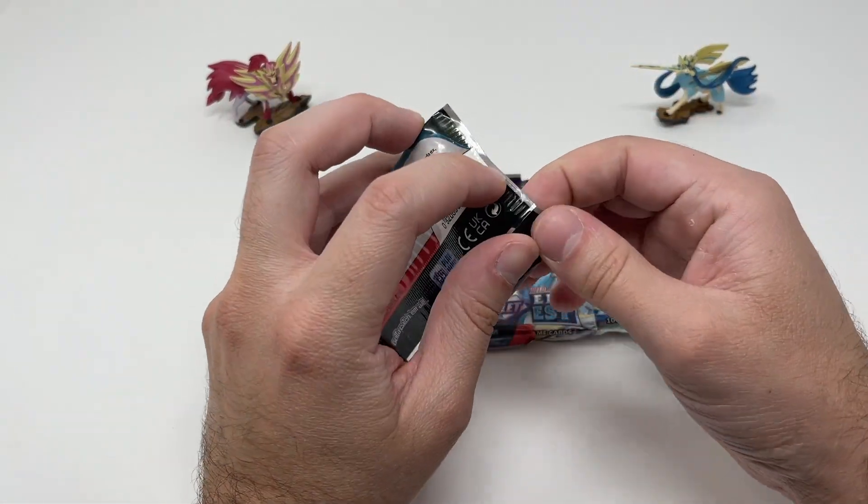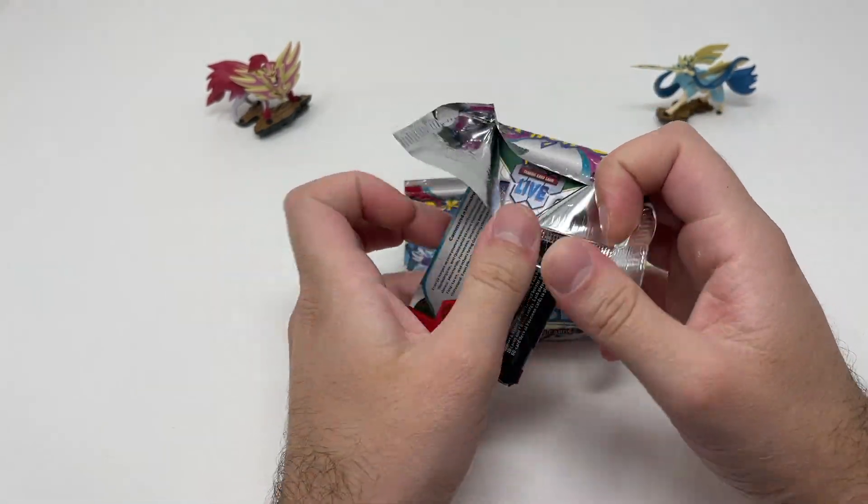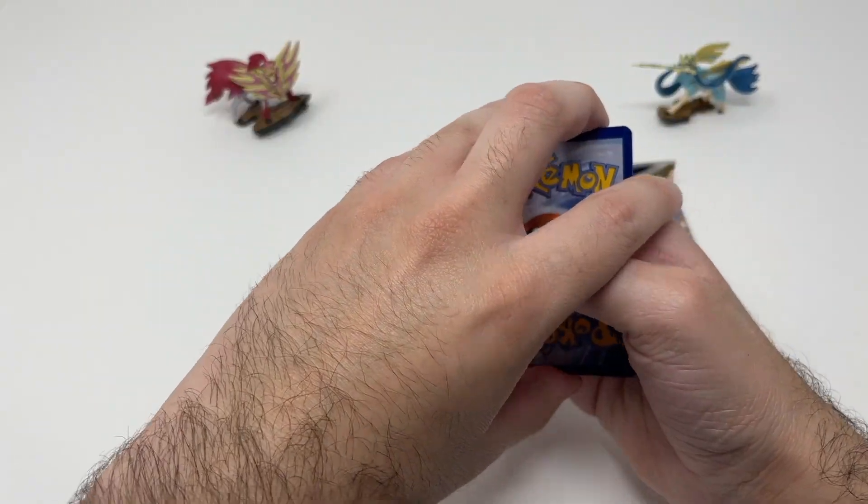I don't think these tins are going to be lucky for us. We tried summoning Zamazenta but they're not really helping us. I guess their luck is only good when we have our Crowns Zenith packs.